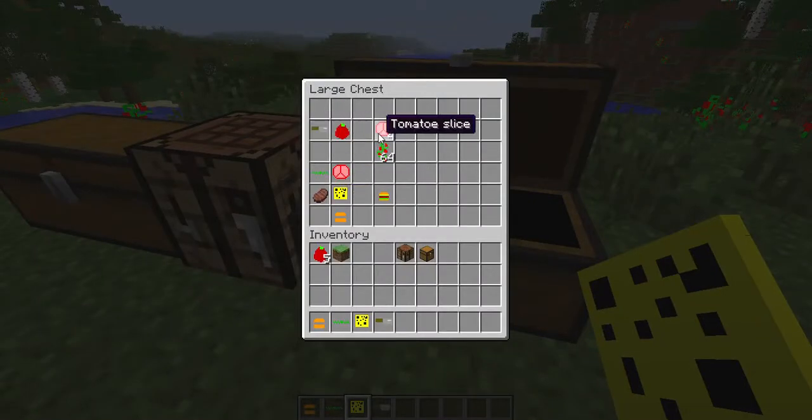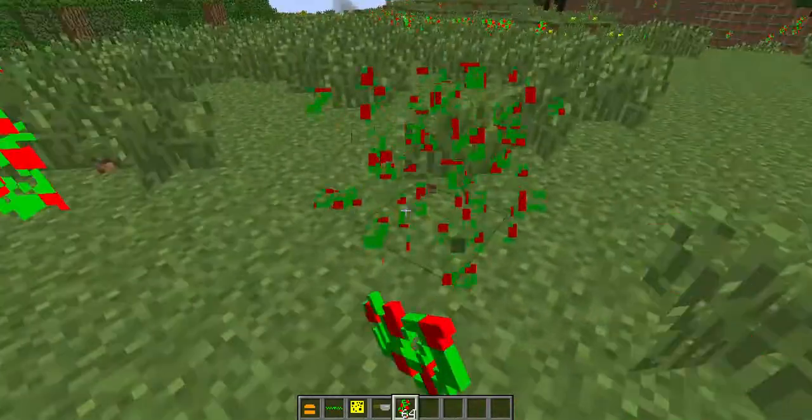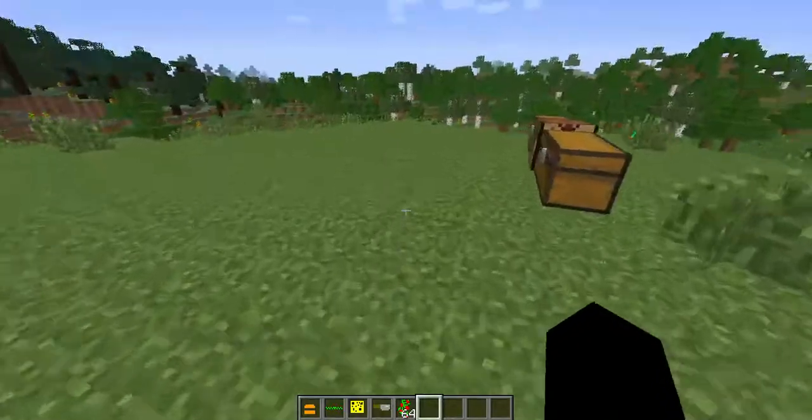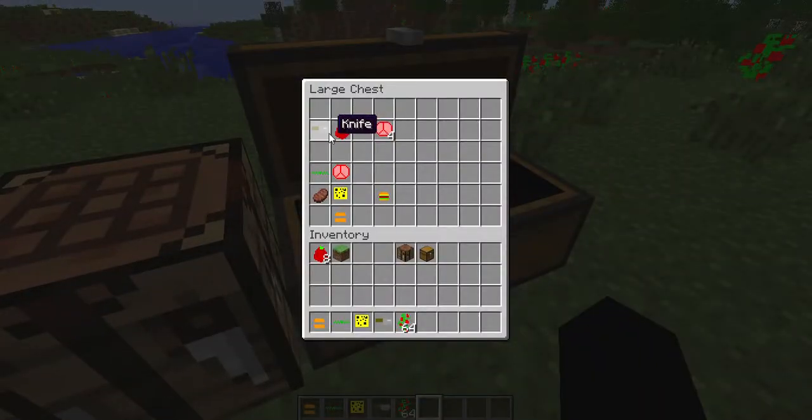The next thing I have is tomato slices. This is probably the hardest thing I had to do. It's meant to give you four slices, but I accidentally made it so it only gives you one, which isn't very useful because you wouldn't get one from a tomato. This was the hardest one to make because I had to make it so you got a tomato plant that would randomly spawn around the world, and then you would break it. Now I'm in creative so it doesn't do anything, but if I break the block underneath it, it drops them. In survival, you just break it and it drops. Then you get your tomatoes, plus the knife, and it gives you your tomato slices, which was a new item I had to add in.